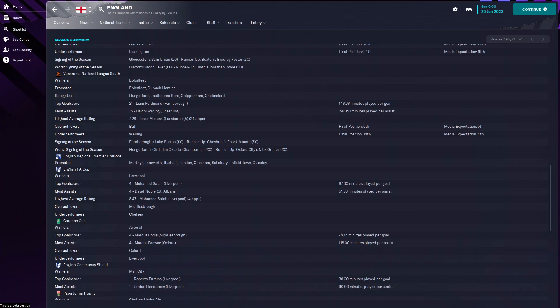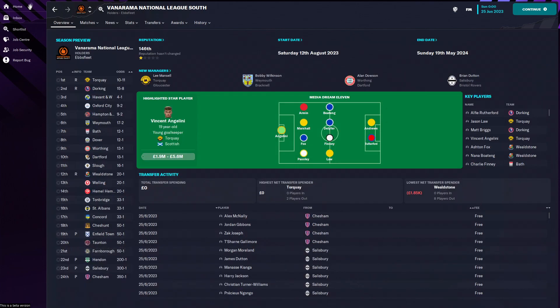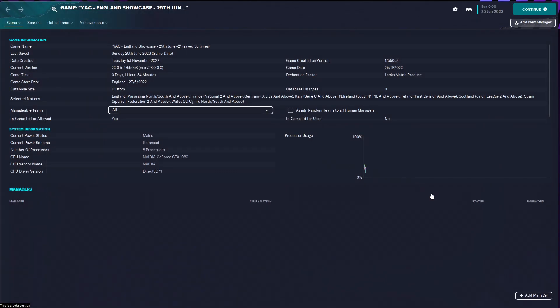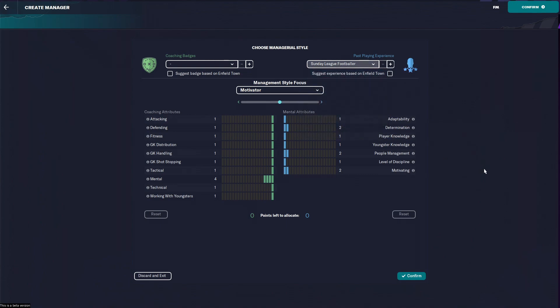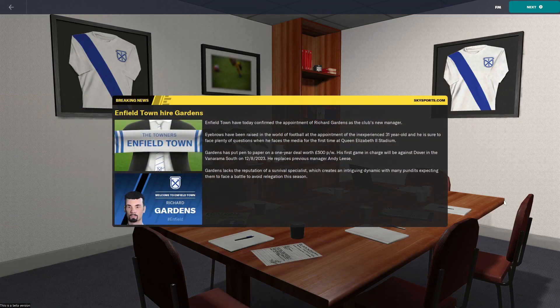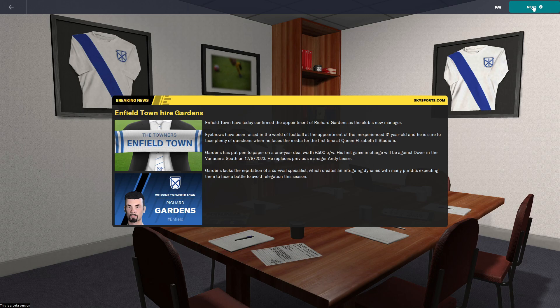For the last step we are going to take over the team. For this particular example I want to take over Enfield Town. What you do is retire the original manager and then make a brand new manager with no coaching badges and only a Sunday league reputation. This is how you are meant to make a manager. We confirm and add this manager - and that is how you start the Youth Academy Challenge in your own save.